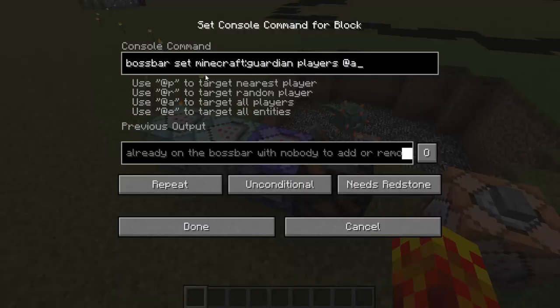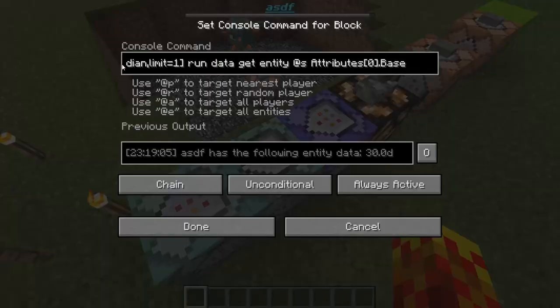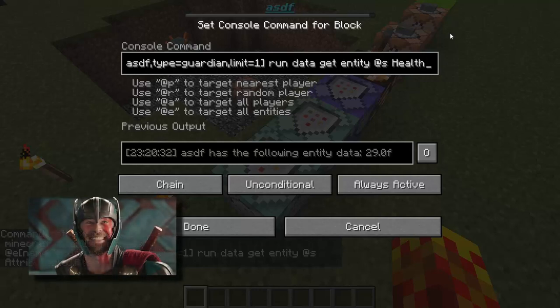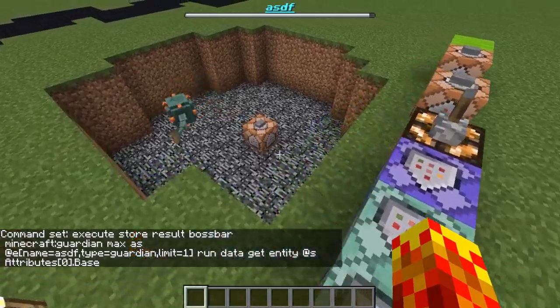The second thing you want to do is make it visible to all players — it's already visible, you just haven't set the players yet. There are only two commands that allow you to set the boss bar to display the attributes of an existing mob, and it is slash execute. You are going to store the results within the boss bar. For the guardian boss bar, it's going to set the maximum value using the guardian's entity data with data get. Attributes index zero — which, as it so happens, is Health Attributes[0].Base — is the maximum health. The actual current value uses data get entity @s Health. Now it's at 29 health, as you can see.